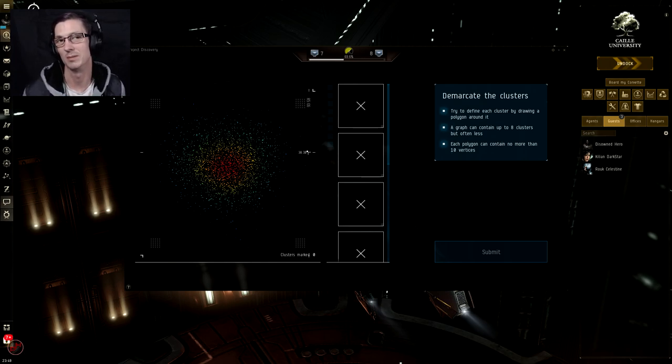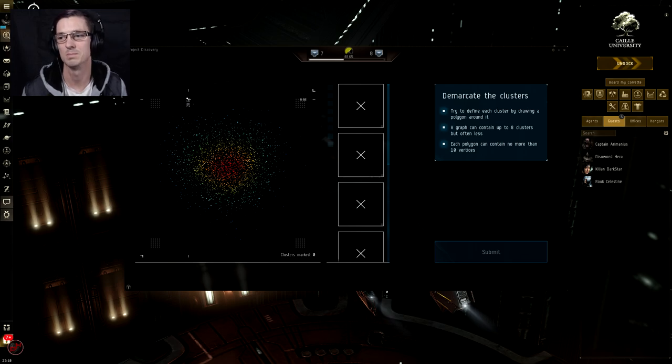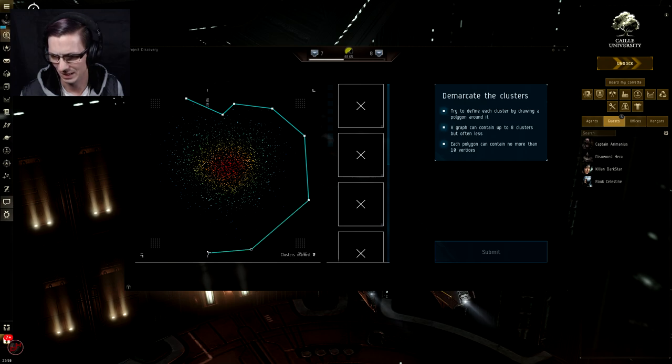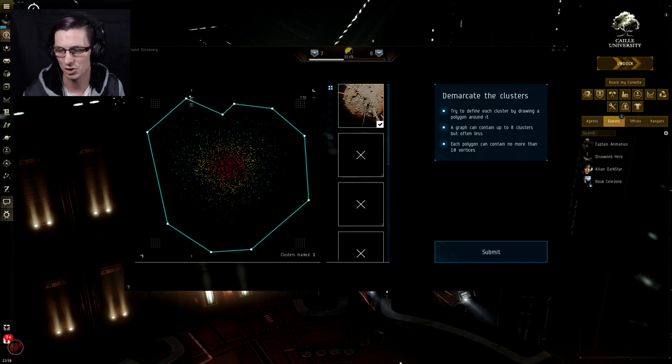That's basically all the information the game gives you. What it wants you to do — and what I've figured out — is basically figure out how many clusters there are. These clusters are basically, as you can see here, a big red centre, a yellow kind of border around that, then green, then light blue, then blue. This one's pretty easy — that is simply just one cluster. But you'll go on to some where there'll be a smattering of red and then a big gap, and then another one down here. We need to basically encompass as many of these dots as possible in as small a shape as possible.